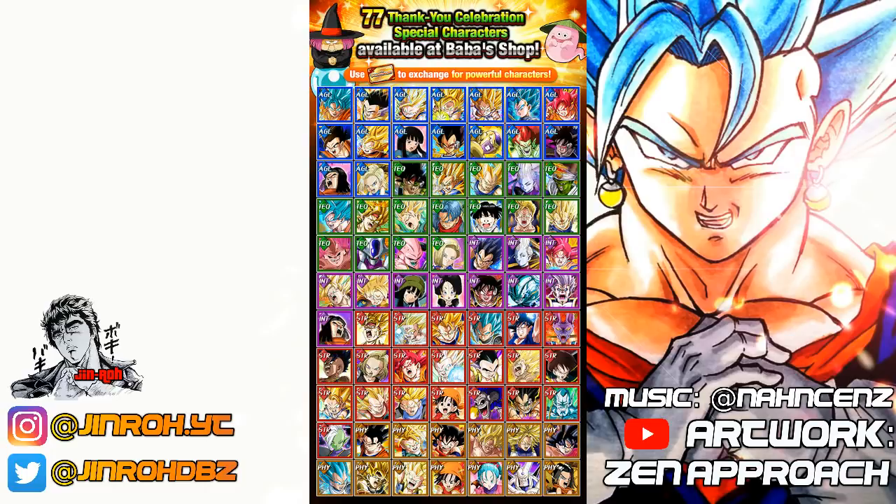It really comes down to each player's deck, so this is more or less to provide an explanation on some of the best units that we consider. You have until December 17th to select the seven units, so if you plan on summoning on banners before that deadline, we highly recommend you wait until closer to that deadline so you don't end up wasting selections for potential dupes that you might pull off the summons.